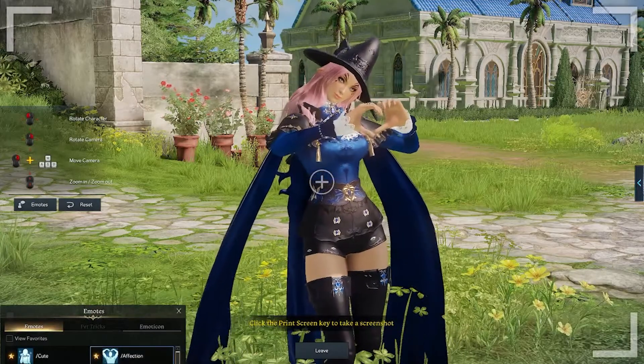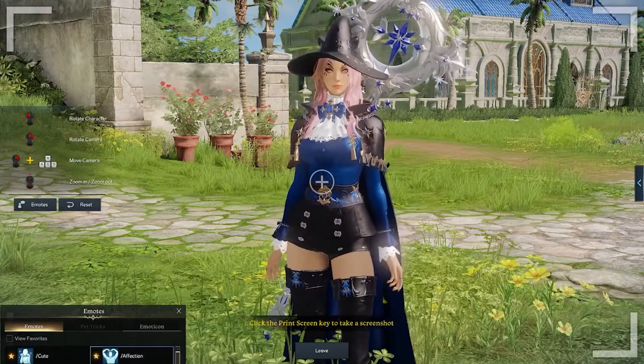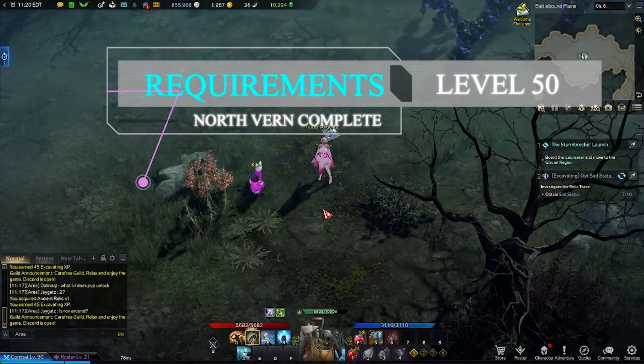Hello everyone and welcome to today's video. Today I'm going to tell you how to do your guild weekly tasks. To start off, you need to be in a guild and you will need to be level 50.